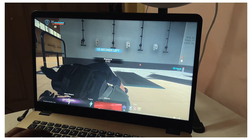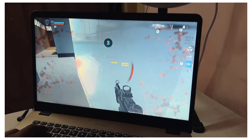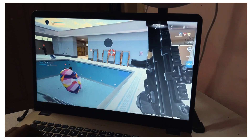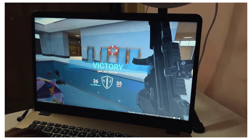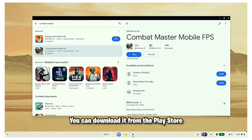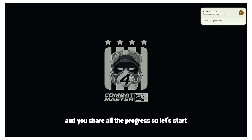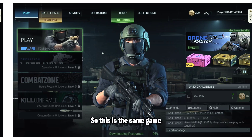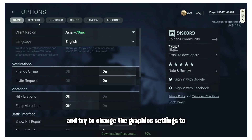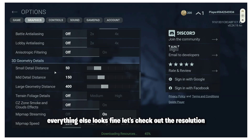Now this is Combat Master on Android — you can download it from the Play Store and it's exactly the same game. You share all progress across platforms. Let's start; I'm going to do the same thing and go to settings to change the graphics to as low as possible.